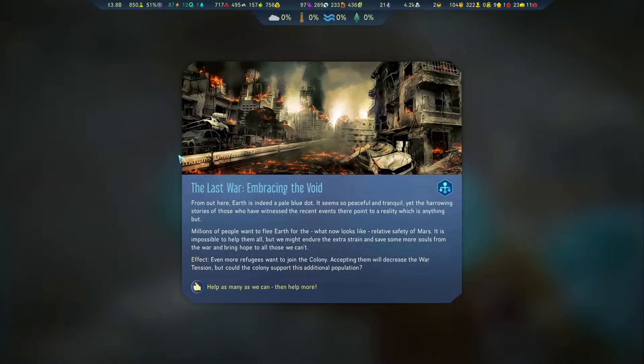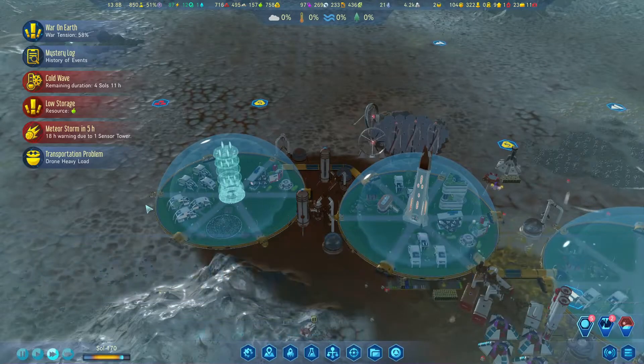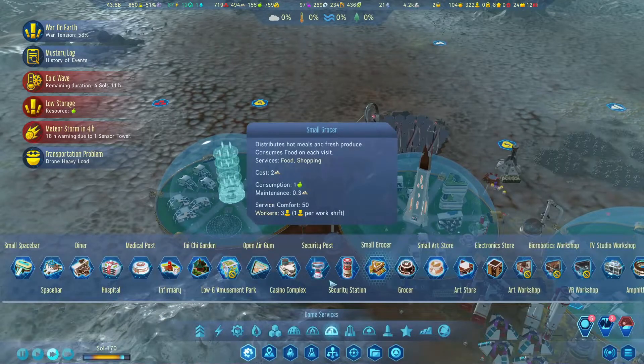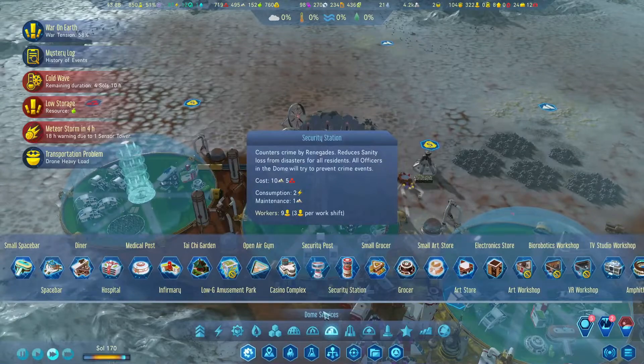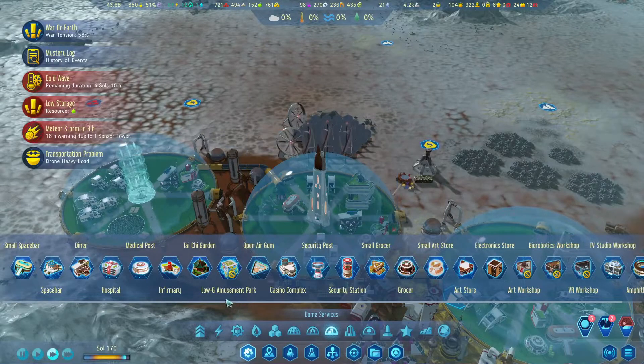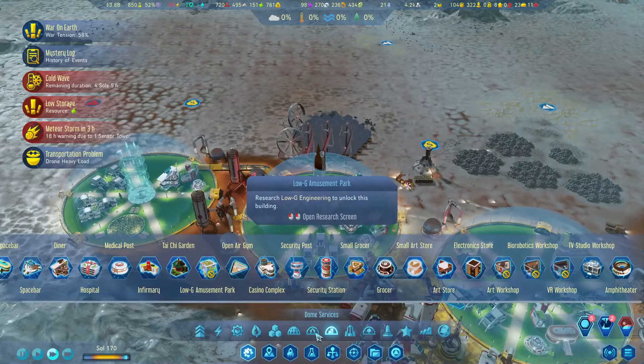Earth is indeed a pale blue dot; it seems so peaceful and tranquil, yet the harrowing stories of those who have witnessed the recent events there point to a reality which is anything but. So we're going to get more refugees. The problem is we don't really have space for anyone. This list is actually getting kind of long — all the extra options; they need to make this two rows and searchable.